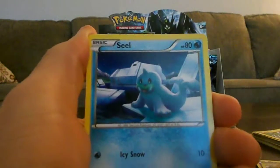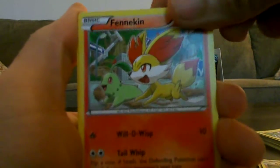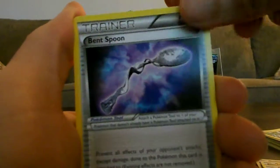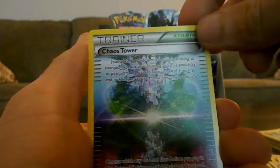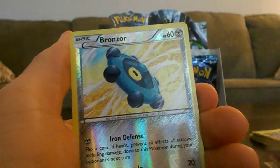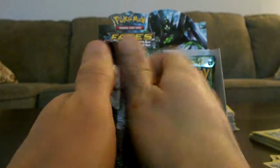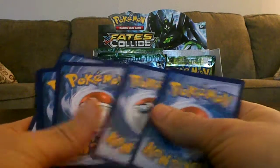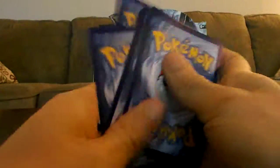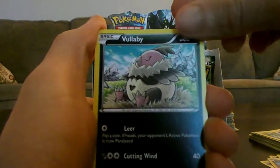So we've got Larvitar. Seal. Rilu. Jigglypuff. Fennekin. Bent Spoon — that's an interesting tool card. Zygarde, I'll keep that. And a regular Chaos Tower. I think the reverse one looks better. Bronzor. Reverse. And our rare — the Bronzor.